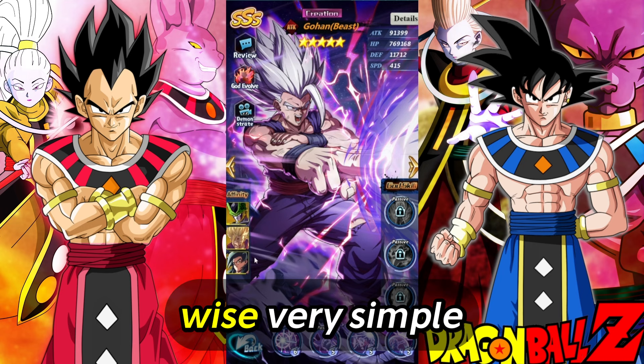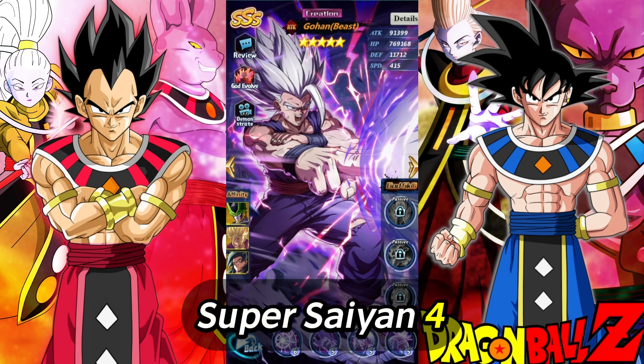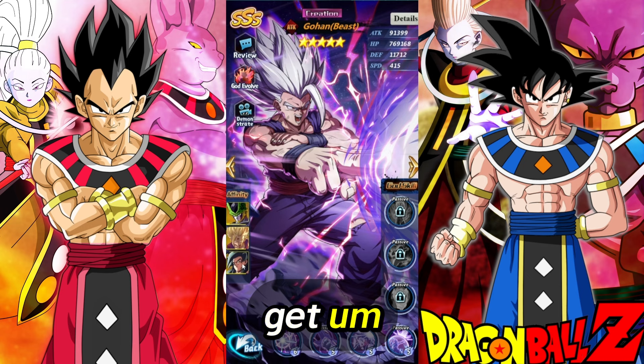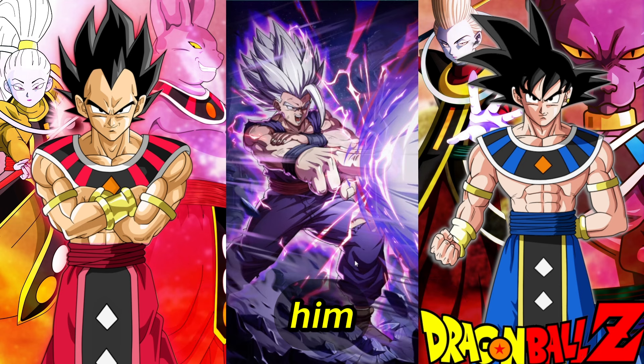Affinities wise, very simple. We have Perfect Cell, Gohan, and Super Saiyan 4 Goku. All these units are easy to get. Super Saiyan 4 Goku SSS is in the Hero Rescue. Let me just put this guy in God form. Look at him. He looks good.